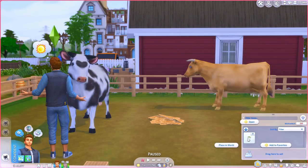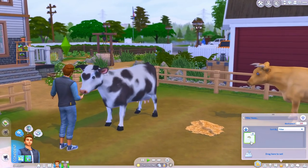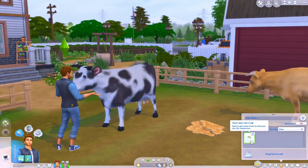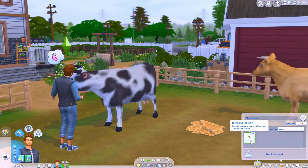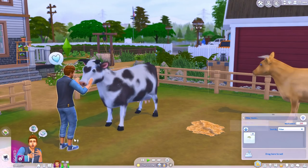There are food packets here and you can go ahead and open them. He's talking to the cow right now, but basically you can buy and build these — I'll show you where to find them. This is the treat bag for cow, and you can open it to get some treats to feed your cow. This part of the mod appears to be by Ice Mun Mun.